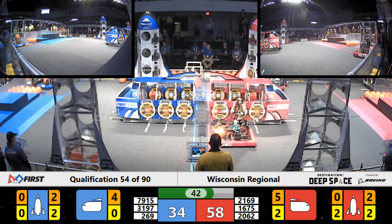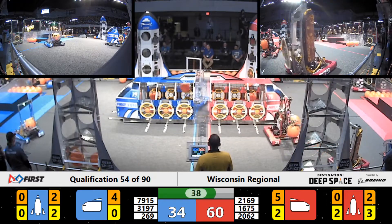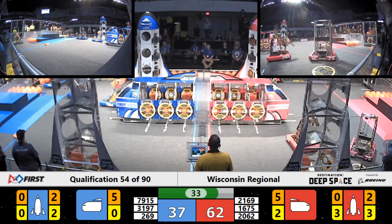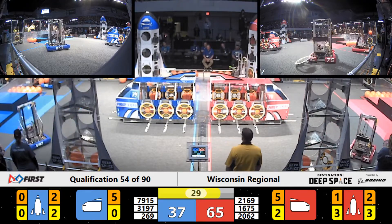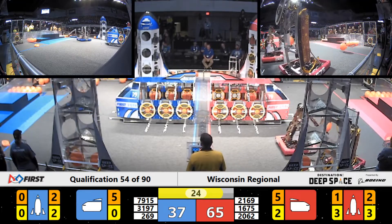T-minus 42 seconds remaining in our match. Despite the efforts of our Blue Alliance, our Red Alliance is in the lead and continuing to grow. We have a little bit of cooperation between King Tech and Ultimate Protection Squad — UPS placing those hatch panels as King Tech comes in with cargo on that Red Alliance rocket.